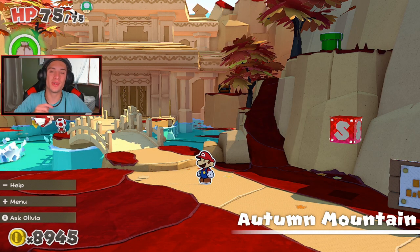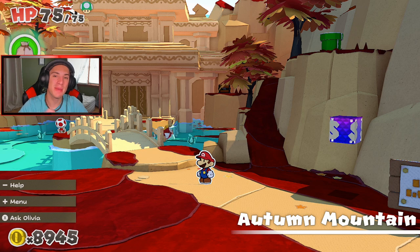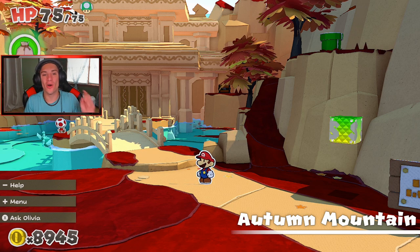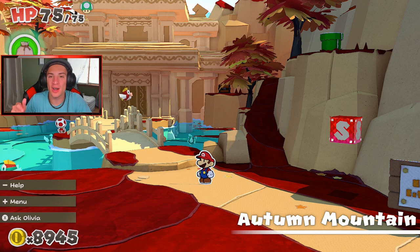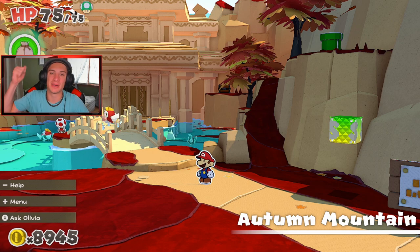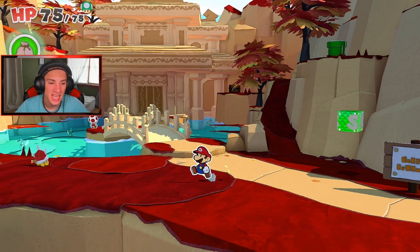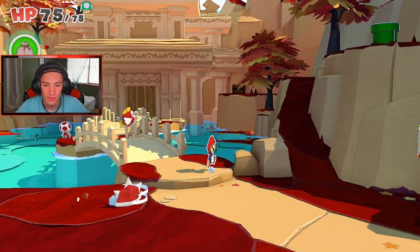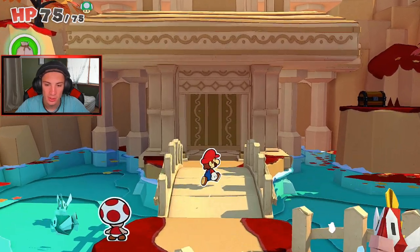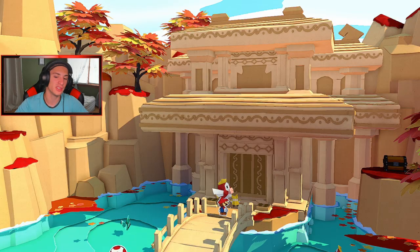What's going on YouTube, Jeans here bringing you guys Part 8 of my playthrough on Paper Mario: The Origami King. In the last episode, we made our way to Autumn Mountain all the way up to the Water Elemental Temple, and in today's video we're gonna be trying to make our way into that temple. If you guys are hyped, smash that like button and click that epic red subscribe button — it goes a long way. Thank you guys so much for all the support.